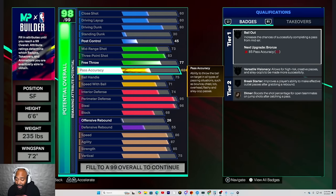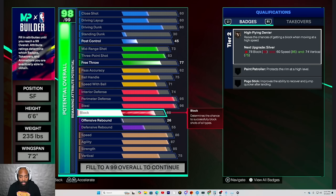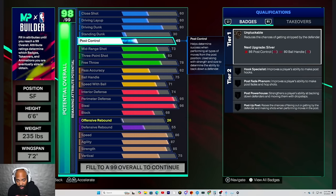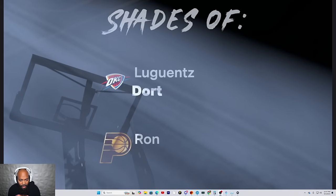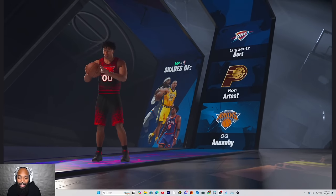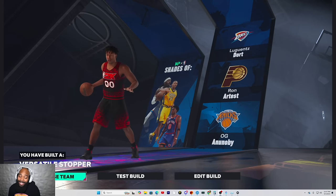62 — that means that gives me Dimer, which is a badge, which means it's another tier. And I think that's another variation. Give me free throw to finish it off. I'm going to go down by one and then put the post control up. Go ahead and continue and see what shades we got. Same one, but you got OG and they took off Jimmy. I'm going to need that Jimmy — when you're in trouble, pass that ball. Versatile stopper sounds good.